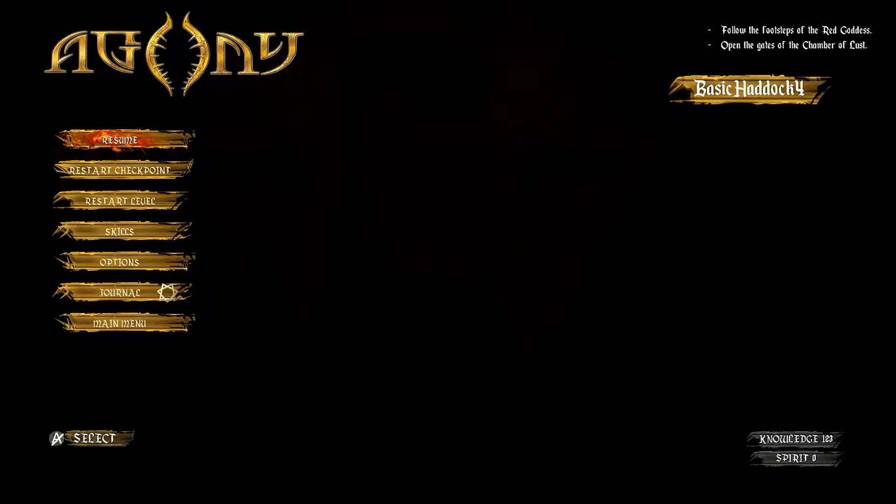I figured out where you need to go after basically walking around that walking simulator for no reason. All you have to do is go back to the starting of the temple where you first spawn in the game, then make a left by that big old statue. There's a little gate right here and you will see it down there.